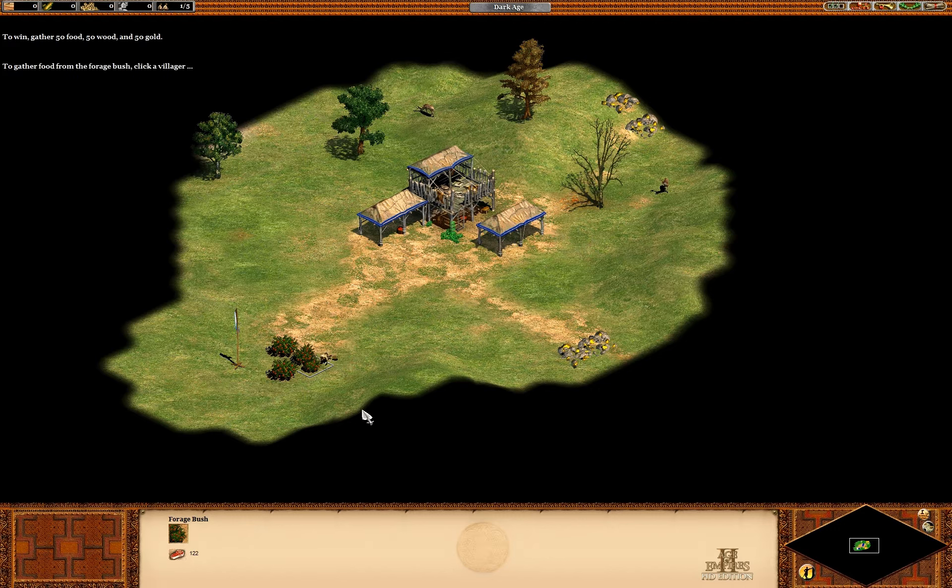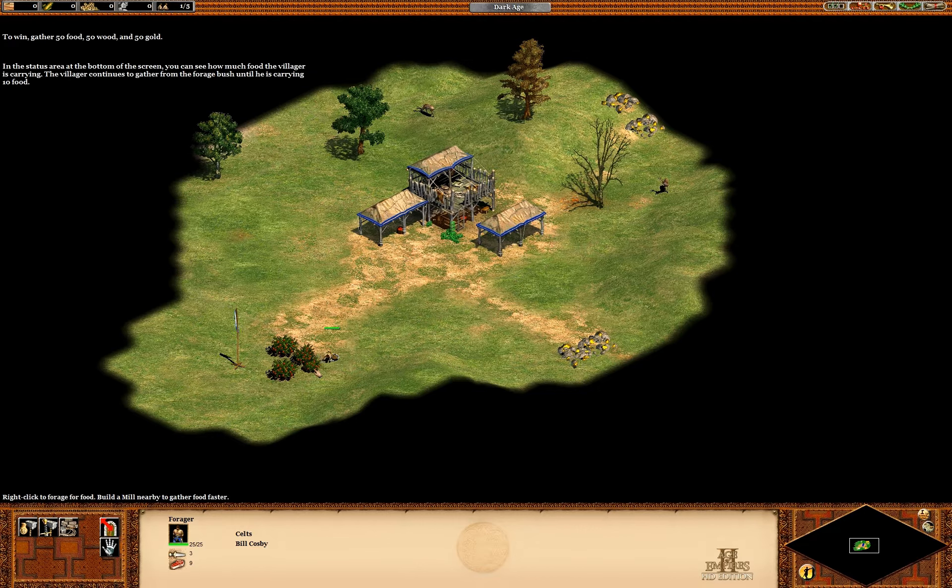To gather food from the forage bush, click a villager, then right-click a forage bush near the blue flag. In the status area at the bottom of the screen, you can see how much food the villager is carrying. The villager continues to gather from the forage bush until he's carrying 10 food, then will continue working for you, carrying the food to the town center.